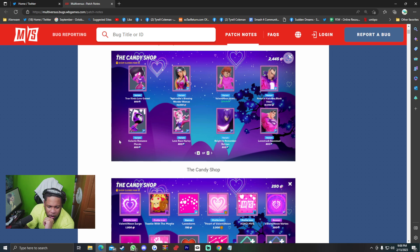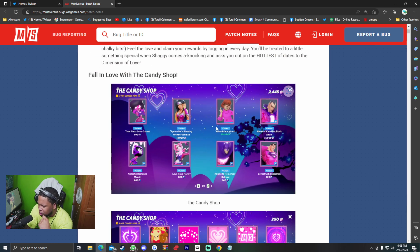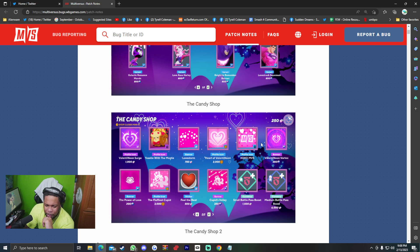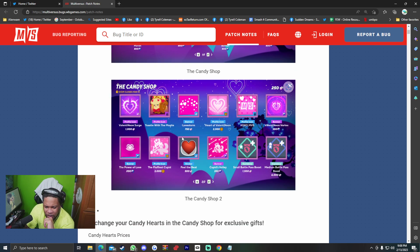You got Harley, Galactic Romance Love Struck Superman, Knight to Remember Batman, Love Rave Harley, True Kind of Love Garnet — all available for 800 Gleamium a piece. Let me know in the comments what you're going to be going after in the candy shop Valentine Neon. We also got profile icons and banners worth Gleamium.